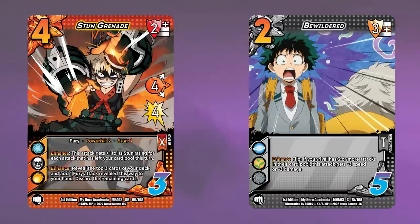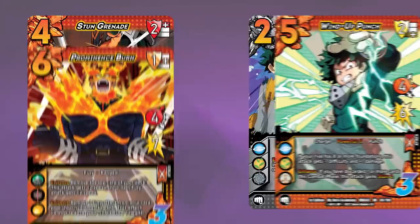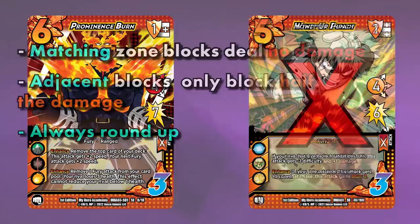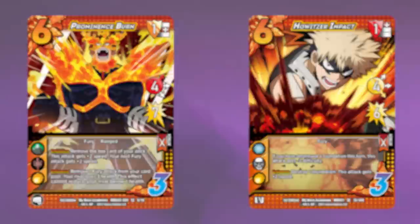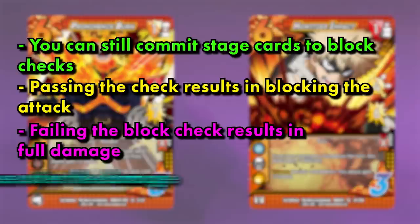Once both players choose to consecutively pass on playing an enhance, we move to the block step. An attack is blocked by first matching the zones on both the active attack and the chosen block card in hand. To use a card to block, the card must be the same or an adjacent zone to the attacking card. For example, a card with a high attack cannot be blocked by a low card. Any attack that is successfully blocked with a matching zone will deal no damage. Any attack that is blocked with an adjacent block zone will result in the attack dealing one half damage, rounded up. Just like playing foundations and attacks, blocks must be played by passing a check. To determine the difficulty of a block check, add up the speed of the attack, the block modifier of the blocking card, and the progressive difficulty from the card pool. If a check fails, the difference can be made up by committing foundations currently in your stage. If the block check passes, the card is fully or partially blocked. If it fails, the full damage comes to you. After the damage step, you return to the combat phase of the current player, where they can play more cards until they pass their turn or fail a check.